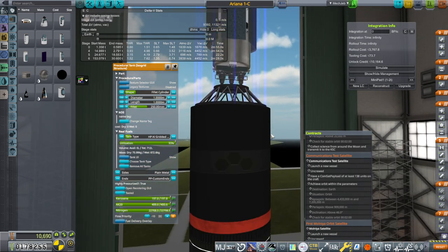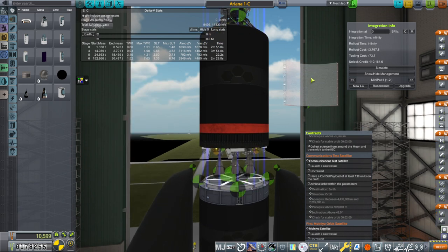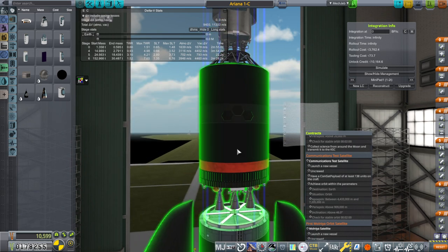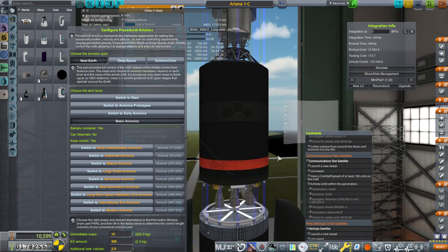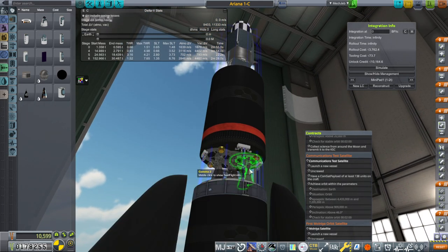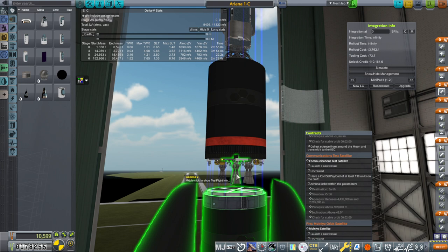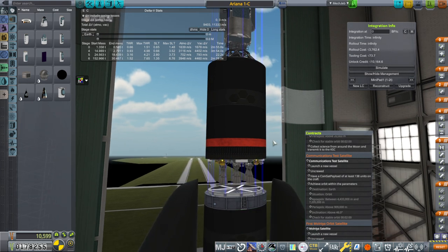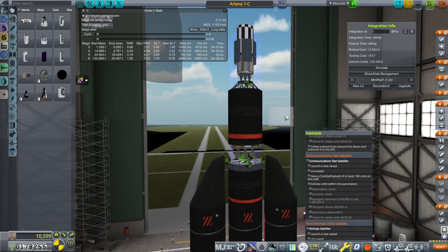I've changed our Gamma 2 stage by using the 15-ton core we already had for the new rocket. I've put three Gamma 2 engines, and what we're going to do is fire two of those to get to orbit, then fire the third to boost once we get to the right periapsis location. We'll use the rest of the fuel from there and see where we get — that is the plan.